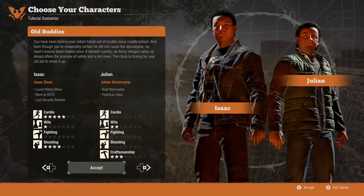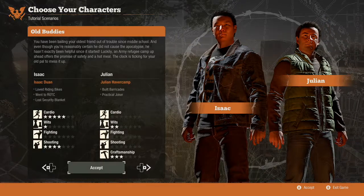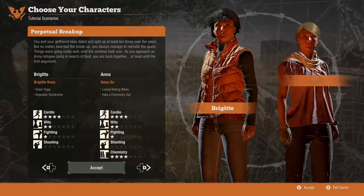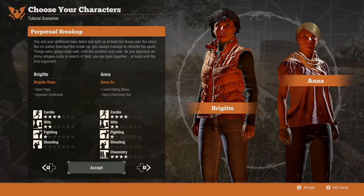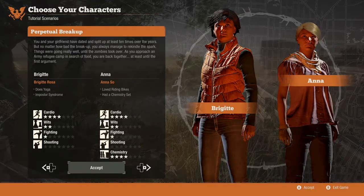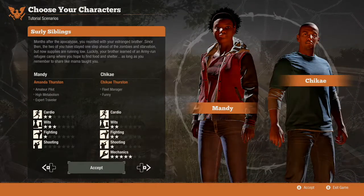They sound kind of fun. Old buddies Isaac and Julian — lost security blanket. Brigitte and Anna on a perpetual breakup — does yoga, had a chemistry set. That's kind of useful. They just seem cool, I'm gonna go with them.